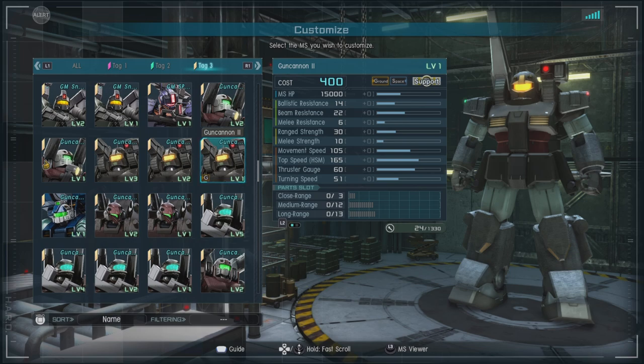Of course it's a support type, with a ballistic resistance of 14, a beam resistance of 22, and a melee resistance of 6. It has a decent 105 HP and a fresh gauge of 60 — not too bad. For parts we have close range of 3, medium of 12, and long range of 13.